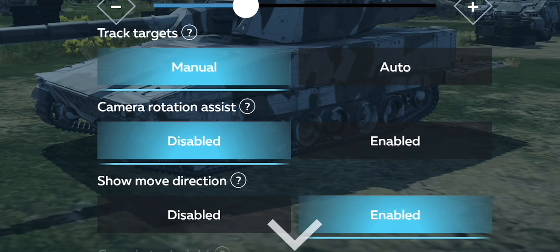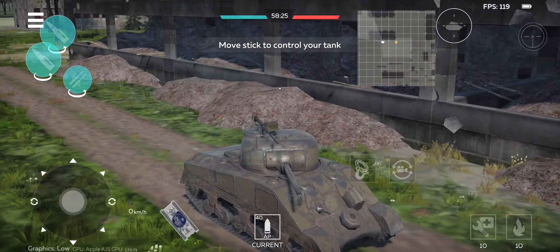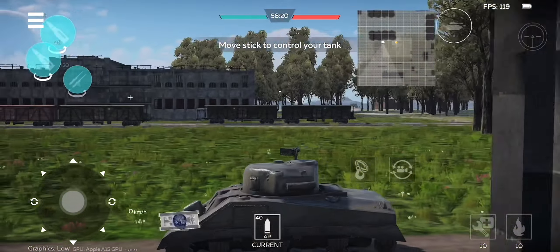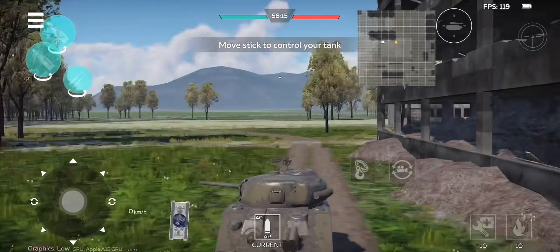Camera rotation assist may sound confusing, but simply, it makes it so you can be able to look around quicker with less thumb movement. I keep this off because of the inconsistency in the speed at which the camera rotates.